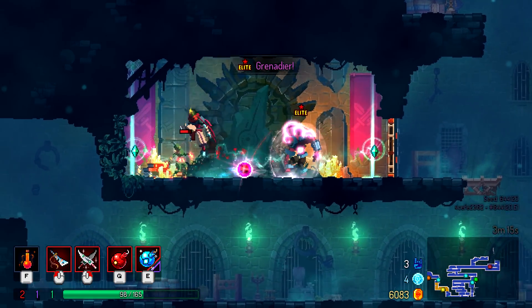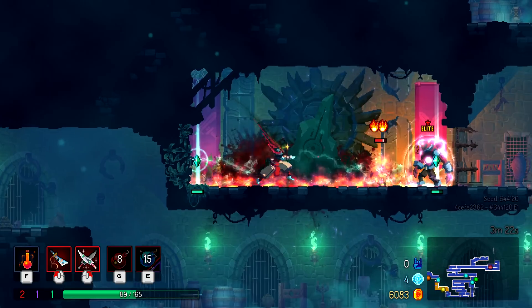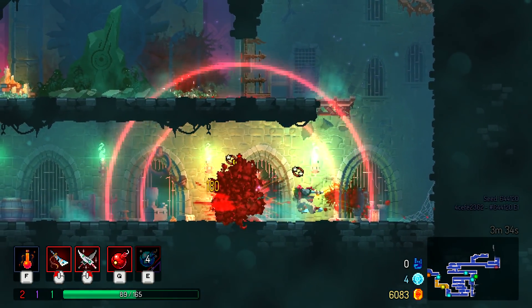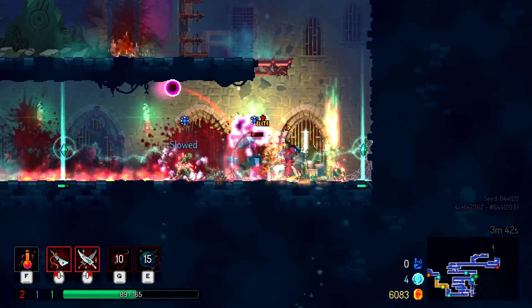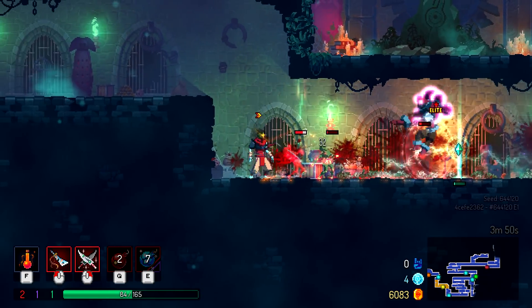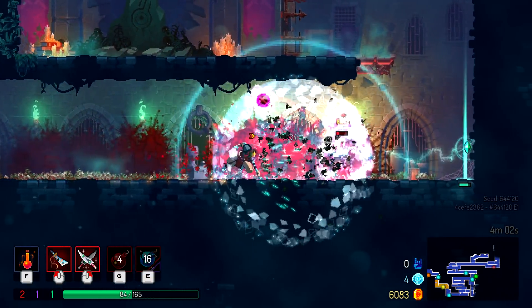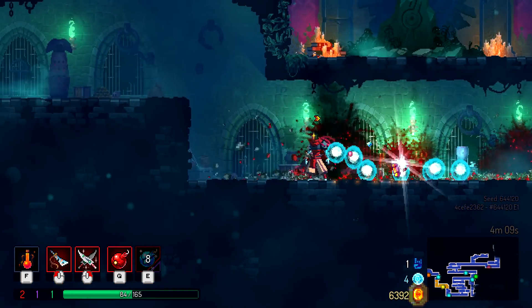Oh hello — Elite! Holy shit, please don't kill me, I'm going to die. I've got him out of that zone I think. There's a lot going on right now, holy cow. Let's take out his buddies — please stop spawning your friends! That grenade I got from that chamber is really good actually.